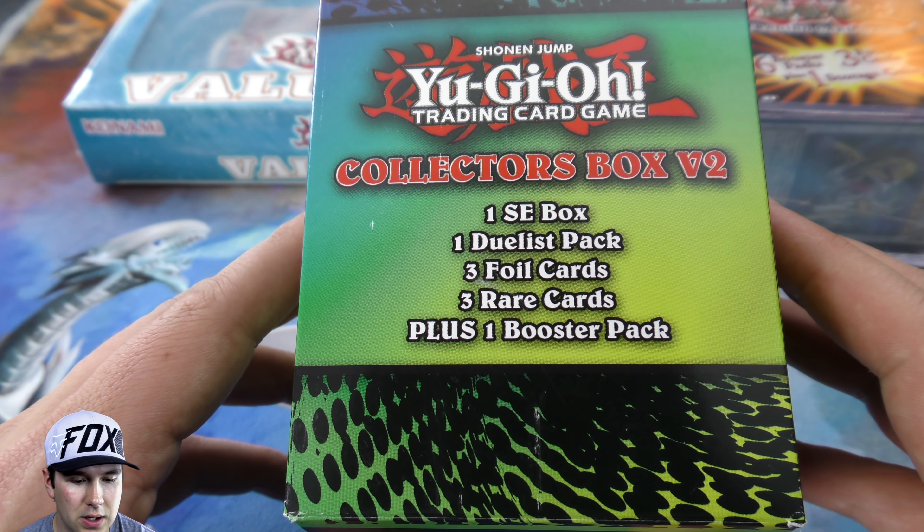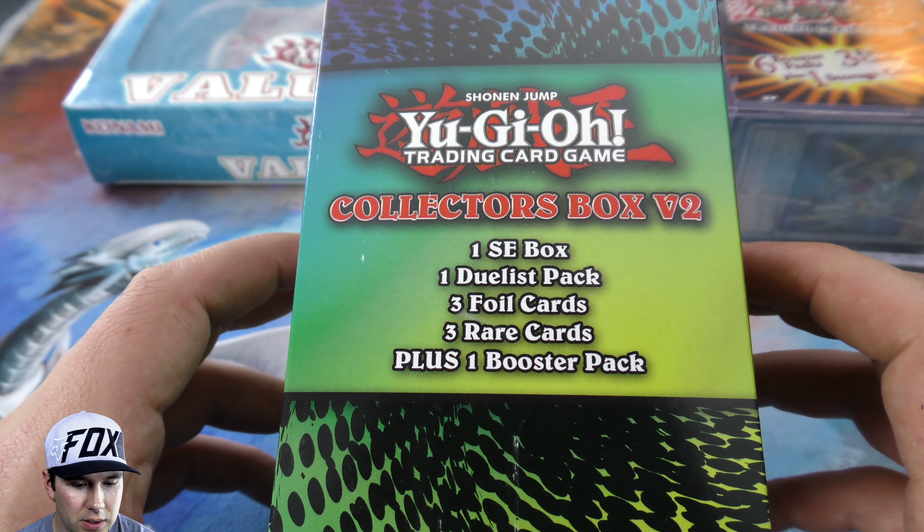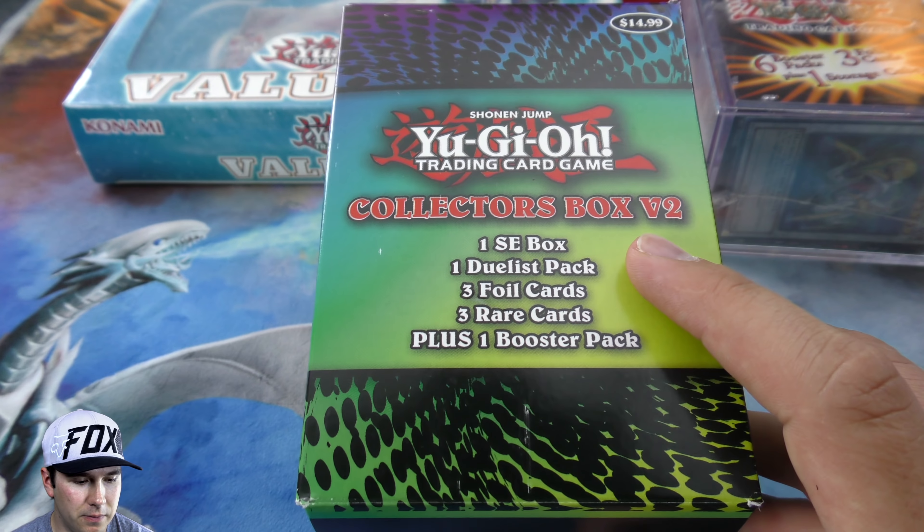This other box here is pretty much the same kind of thing - an SE box, one duel pack, three foil cards, three rare cards, plus one booster pack in the Collection Box V2.